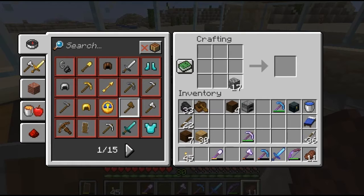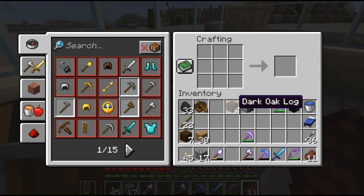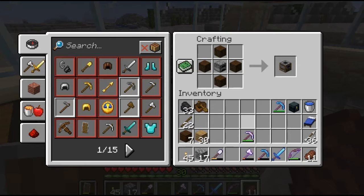A furnace is just cobblestone all the way around. Now we're talking logs here, not planks — literally what you cut from the tree. You make a sort of diamond shape with the furnace in the middle, and you get yourself a smoker.